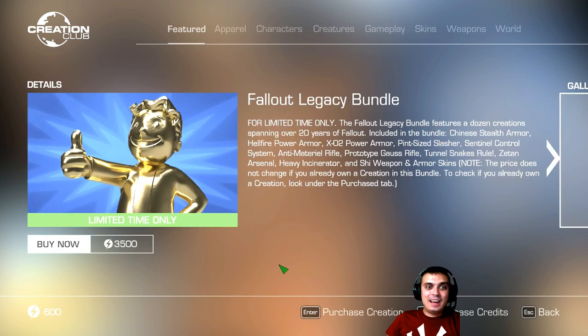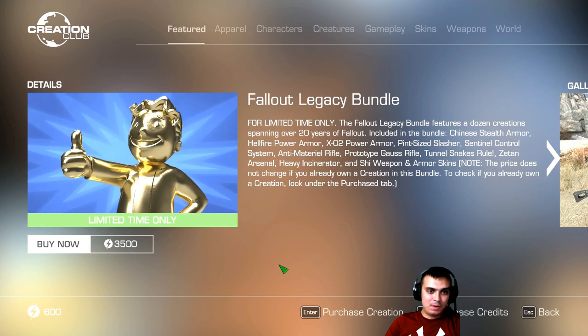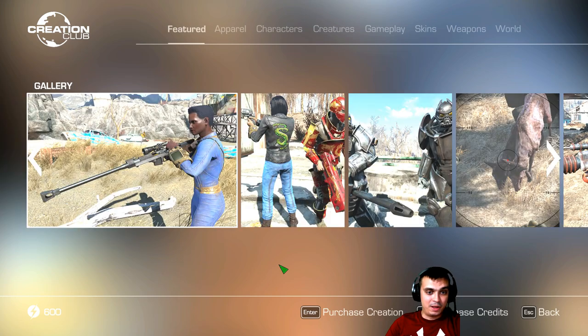And then the Fallout Legacy Bundle, for 3,500 credits — wow. It's a limited-time bundle that features a dozen creations spanning over 20 years of Fallout. Included in the bundle: Chinese Stealth Armor — I already have that — and Hellfire Power Armor, I don't even know what that is.